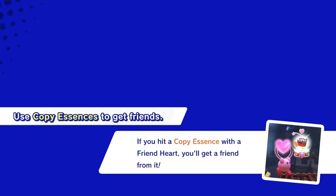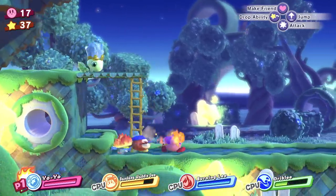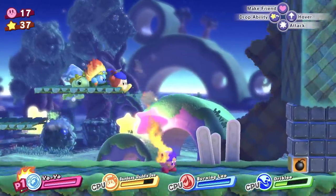Use copy essences to get friends. Yep, we know that. I like the fact that this can do that from above or below even.